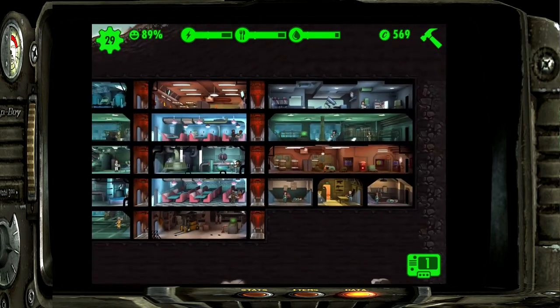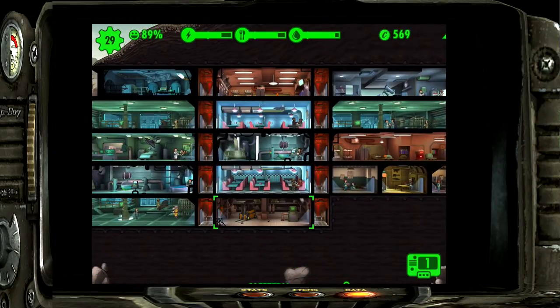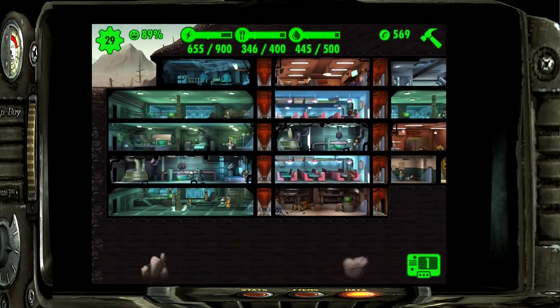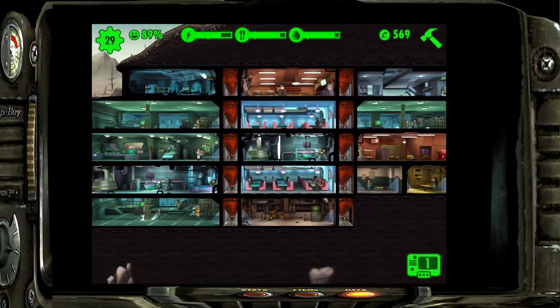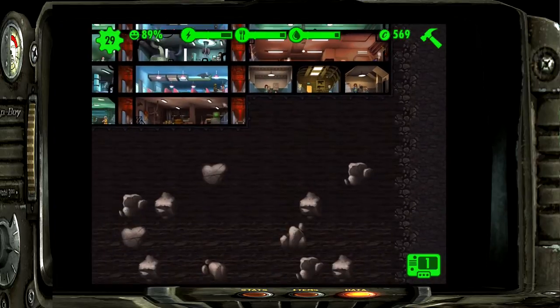I've restructured the vault slightly - I put the diners in the middle and storage in the bottom. The water treatment plant may move, but right now the big one is here. In the upper right corner it's 445 of 500, and I never really go down. I did have to build more power plant capacity, so the next goal is to put another power plant in the bottom right corner.